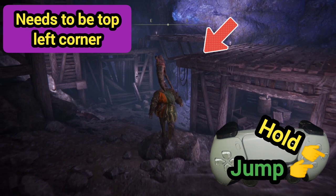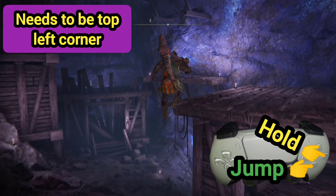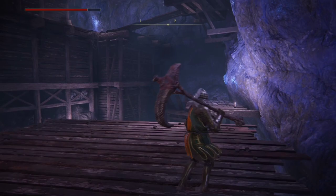I wanted to aim for the left corner — get full speed and aim for that left corner — and make sure you push it at the right time so your player can get air and then make it onto that platform.